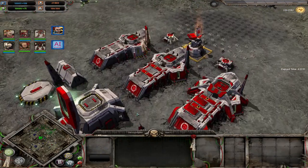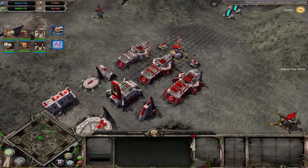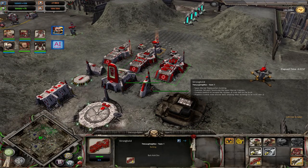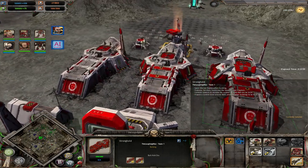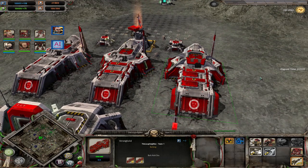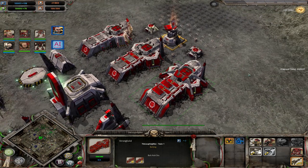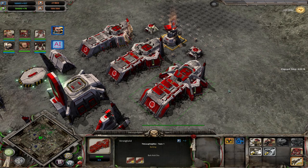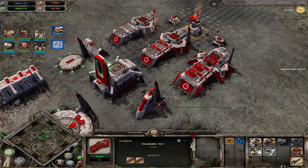Now we can talk about the buildings. Your HQ is your stronghold, which changes visual appearance as it tiers up — which is always nice to tell if someone has teched up or not. It builds your standard builder and capper units, has upgrades for squad cap increase, has one hero in the chaplain, and later on gives you some special units.